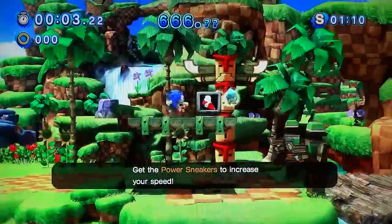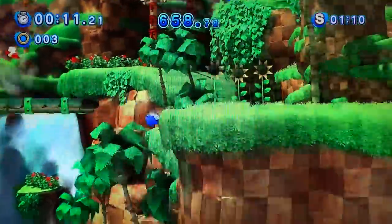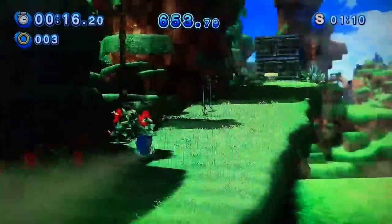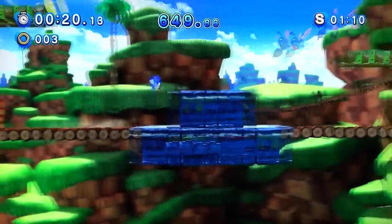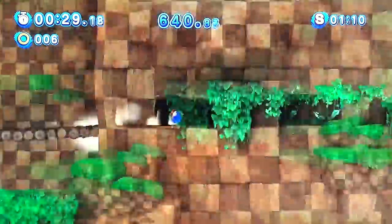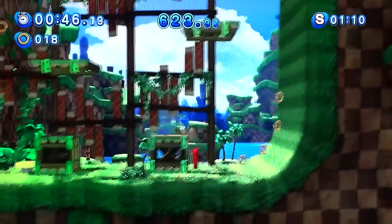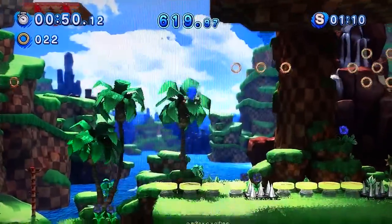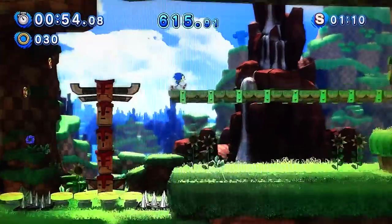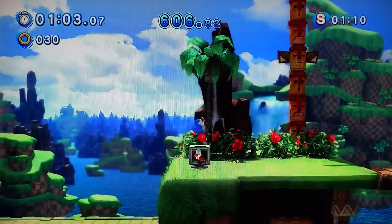There's Omega Chow. Oh no, avoid everything. Another nice touch they added — they kept the breakable rocks scattered throughout the Green Hill Zone levels. This is awesome. Playing the Green Hill Zone is just so nostalgic. Brings back good feelings.